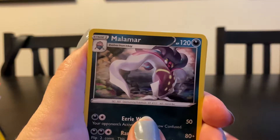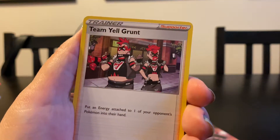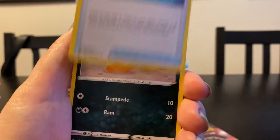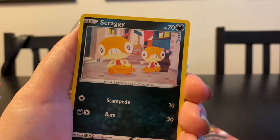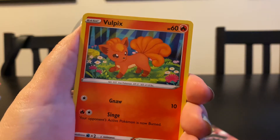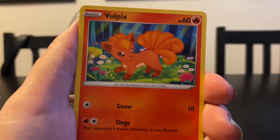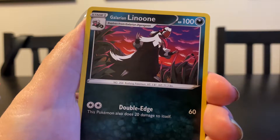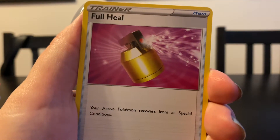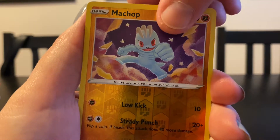Malamar! Team Yell Grunt — love them, they just support Marnie. Rotom Phone. Scraggy making his biggest escape — great card, love the art. Rock Ruff, also adorable. It's a nice card, really bright in person. Then we have Lenune, Full Heal. Then we have Machop — I think that's our second reverse holo Machop.